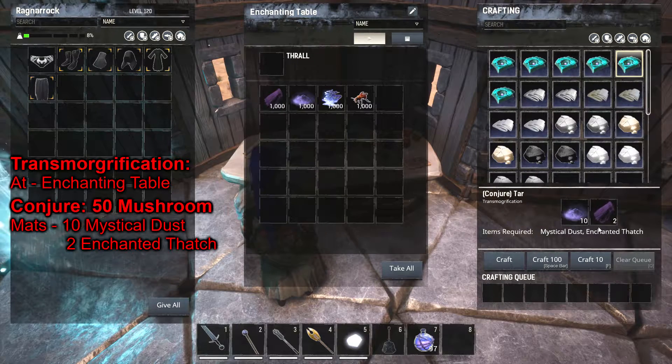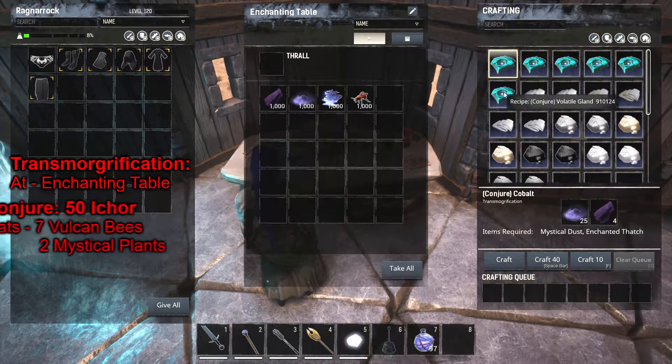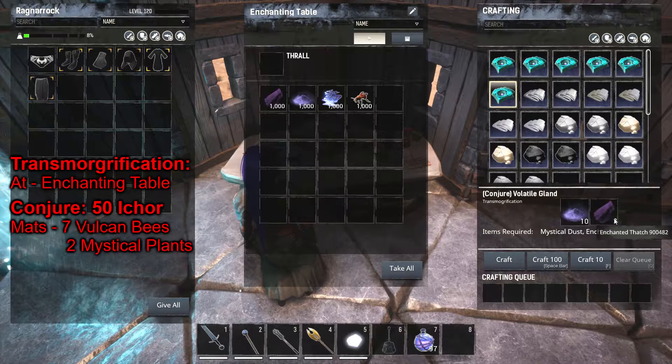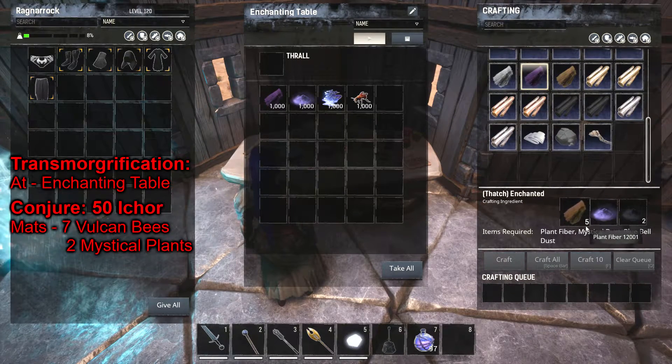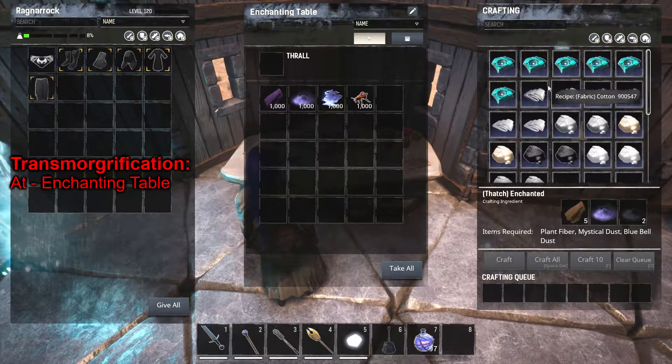Most of the recipes use Mystical Dust and Enchanted Thatch. Enchanted Thatch is super easy to make — you can make it right here at the station by just putting in some materials. So it's real easy to make, more or less.